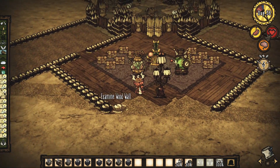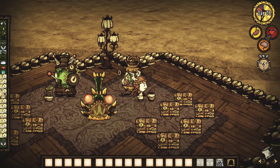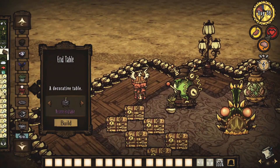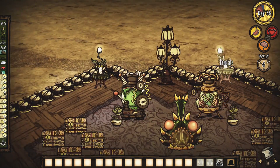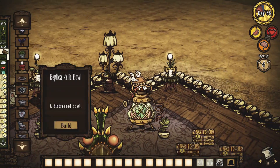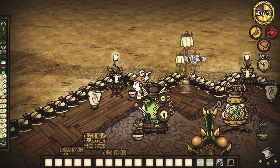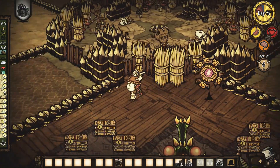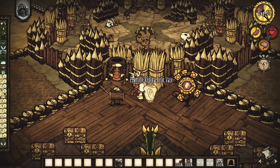Eu coloquei uma Fornalha do Dragonfly também, pra gente se aquecer ou caso precise de iluminação rápida. E comecei a decorar também com as hand tables e os vasos que a gente encontra nas ruínas. E por último coloquei as duas máquinas ali do outro lado.